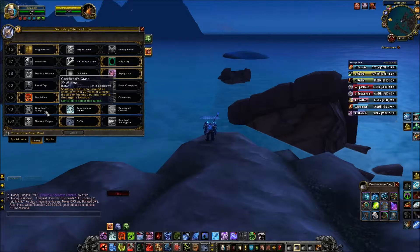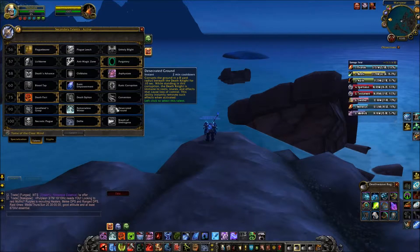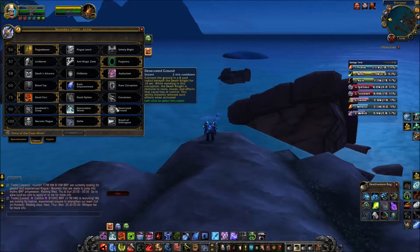Next tier: Gorefiend's Grasp uses shadowy tendrils to pull enemies within 20 yards of a target to that target's location — more of a mob aggro mechanic, but with 2 tanks you shouldn't really need to pull all aggro. I prefer Remorseless Winter, which surrounds the Death Knight with a swirling tempest of frigid air for 8 seconds, chilling enemies within 8 yards every second. Each pulse reduces movement speed by 15% stacking up to 5 times; upon the 5th application the enemy is stunned for 6 seconds — that's 6 seconds of downtime and less damage to deal with. Desecrated Ground corrupts the ground in an 8-yard radius for 10 seconds, making you immune to roots, snares and loss-of-control effects — more of a PvP ability.